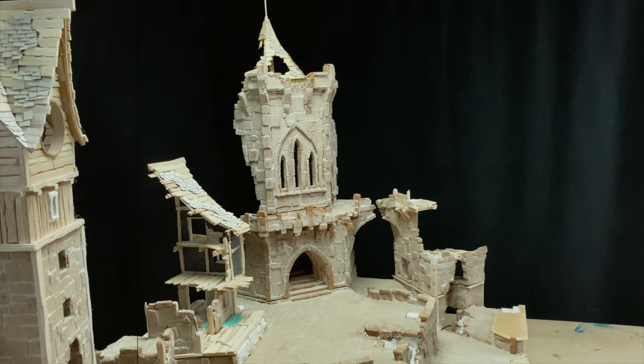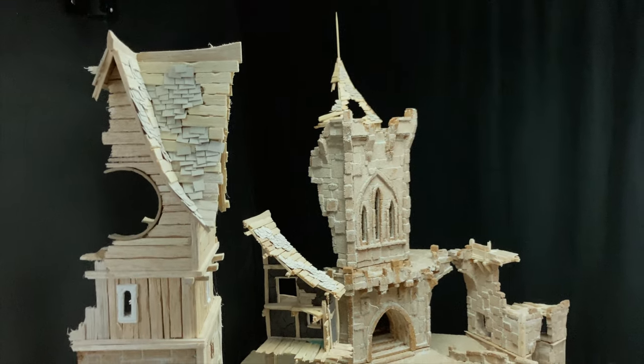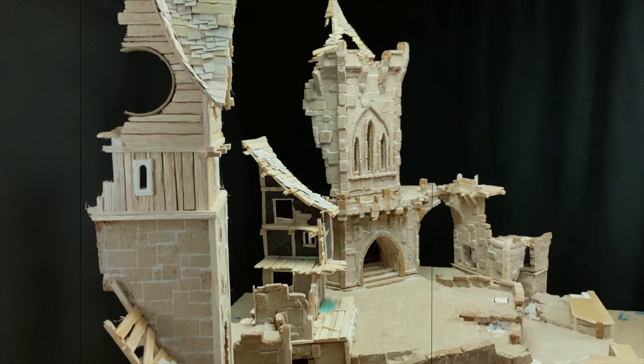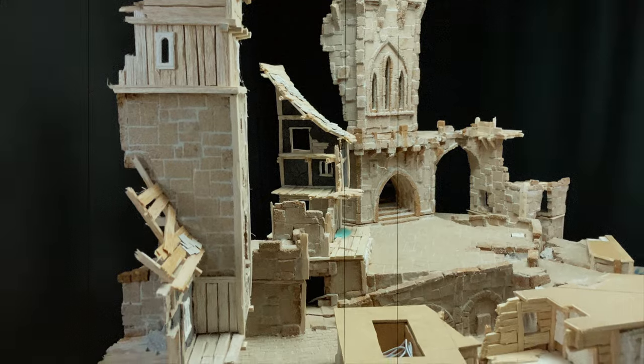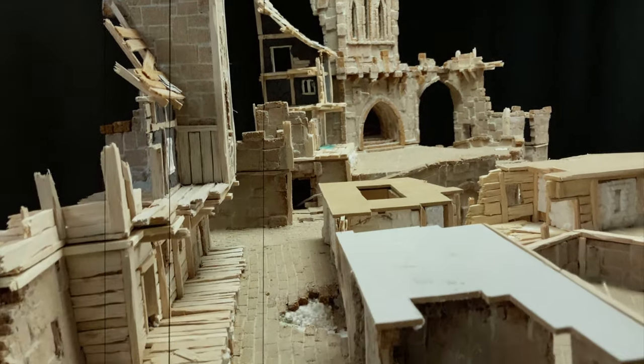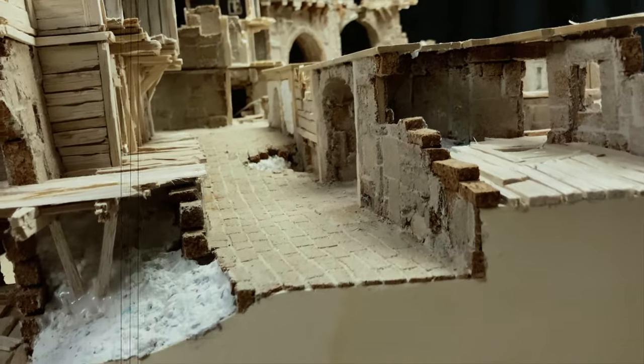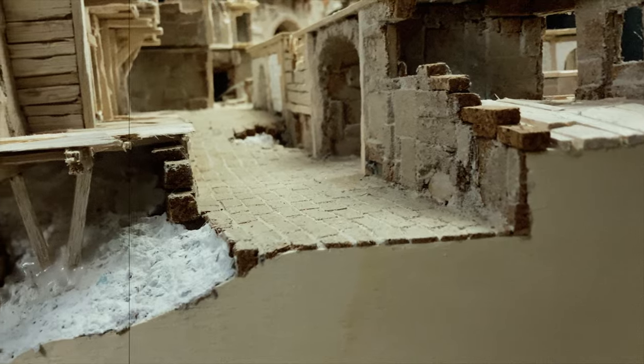Let's start from the left side. As you can see there is some clock tower, of course destroyed, ruined and things like that. We are still in Mordheim. Let's go to the street level — as you can see part of the building here is missing, collapsed.